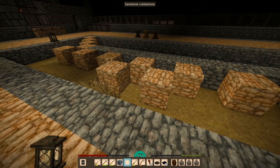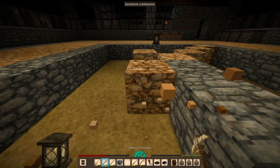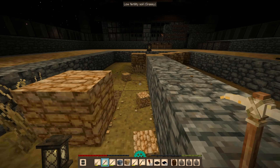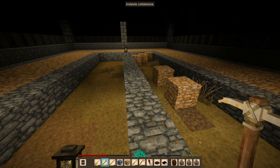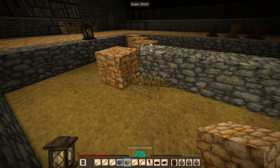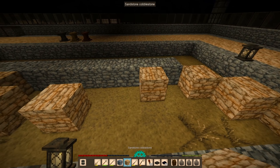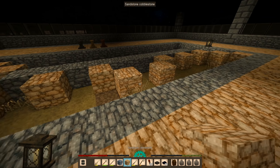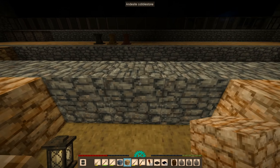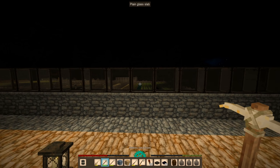Wait a minute — did I do this wrong? How did I do this wrong? Oh wait, that's why. Okay, let's try this again. One, two, three — one, two, three. Yeah, this is correct. That was weird. Okay, so this will be a door.